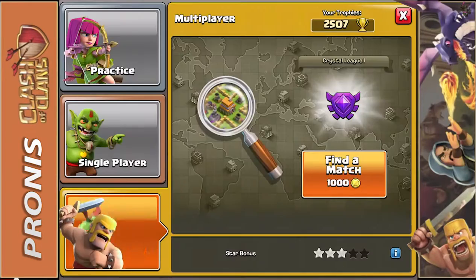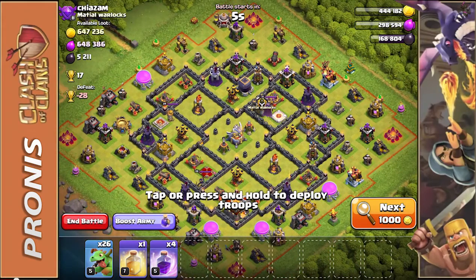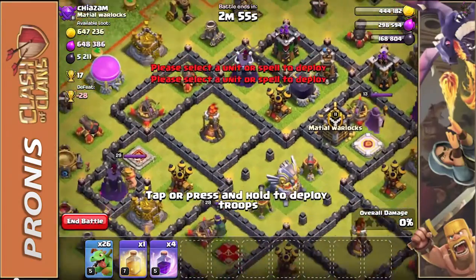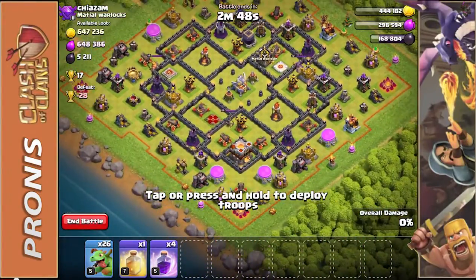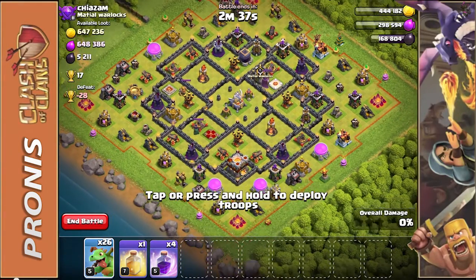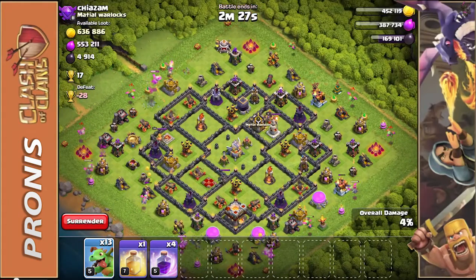Before I end the video I'm going to hop into one more attack. This is basically a free win of a base. I can easily one-star this — actually easily two-star it because the Town Hall is down at the bottom. They have all their air traps kind of spread out in the open spaces, but the elixir storage and gold storages are mostly on the outside. We do have one gold storage over here and another one right here, both defended by air traps, so we're not going to go after those.